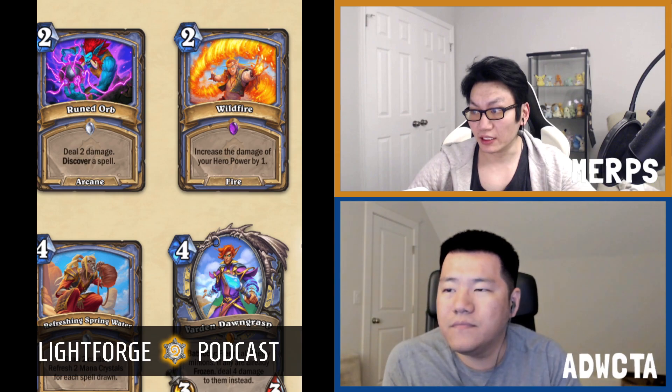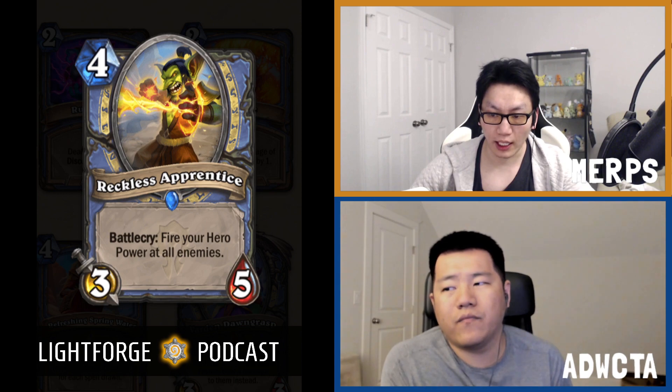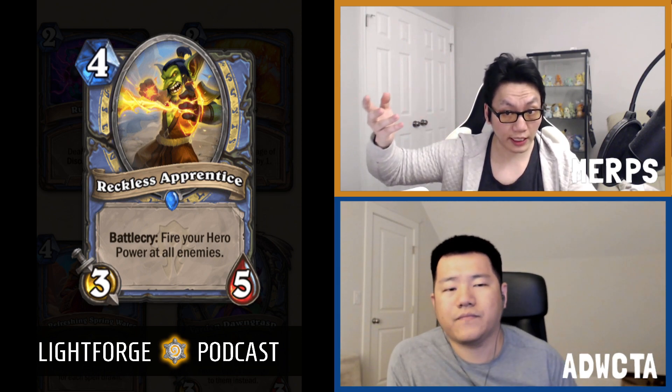Next we have a B-plus card: Reckless Apprentice. Reckless Apprentice is a 4-mana 3-5 battlecry — fire your hero power at all enemies. It's a weird phrasing, but firing the hero power has applicability because of a card we'll see. Also, you have Fallen Hero, which is in the core set now, so firing your hero power means dealing 2 damage.